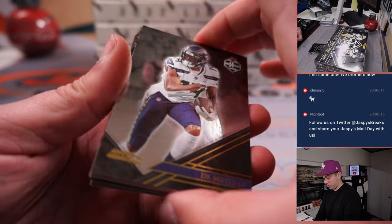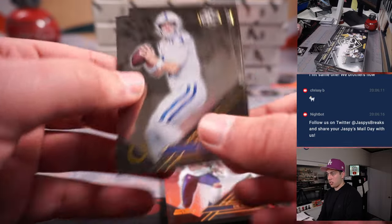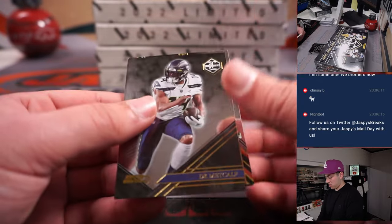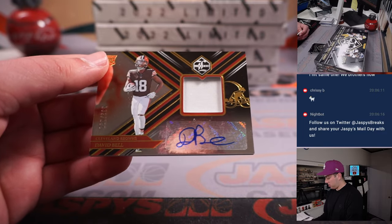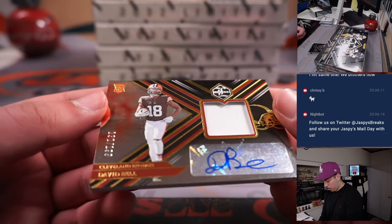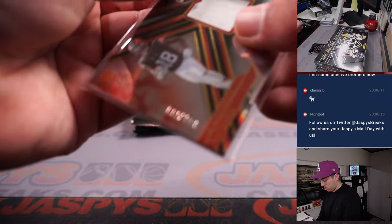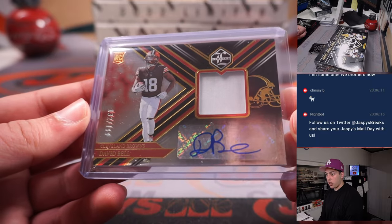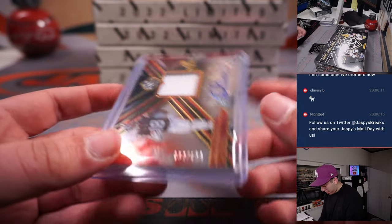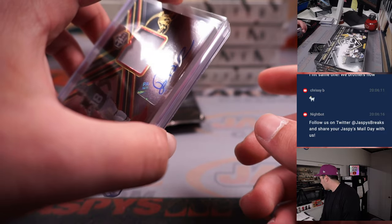Oh, this is upside down — it's David Bell! A David Bell Patch Autograph Rookie Patch Autograph, out of 199. Cleveland is a random number block team — that's 132 out of 199 — going to Nicole for the last spot. Mojo!